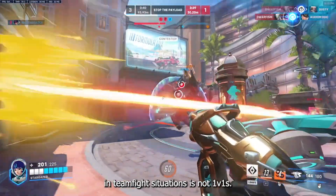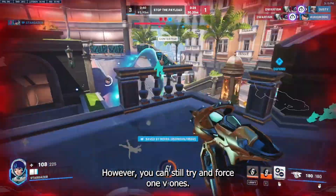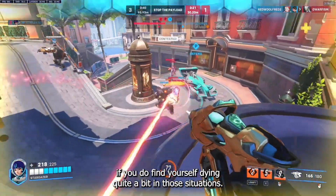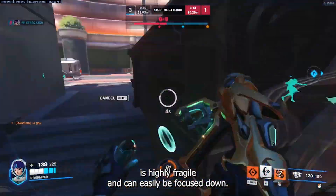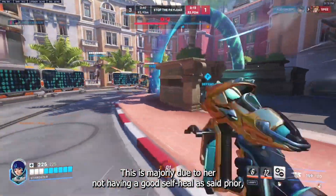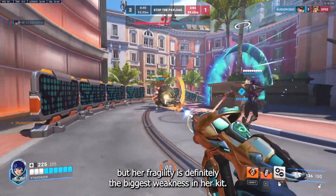She plays best in team fight situations, not 1v1s. However you can still try and force 1v1s, just don't be surprised if you find yourself dying quite a bit in those situations. Juno's other major weakness is that she is highly fragile and can easily be focused down. Her not having a good self heal is a big factor, but her fragility is definitely the biggest weakness in her kit.